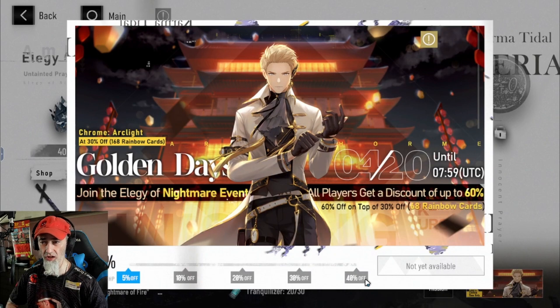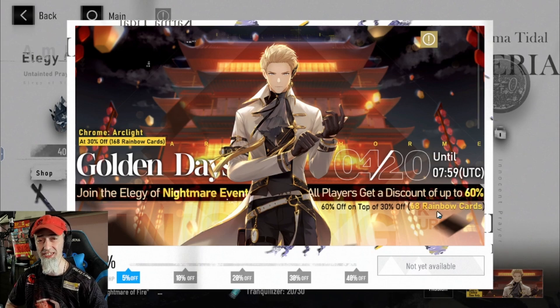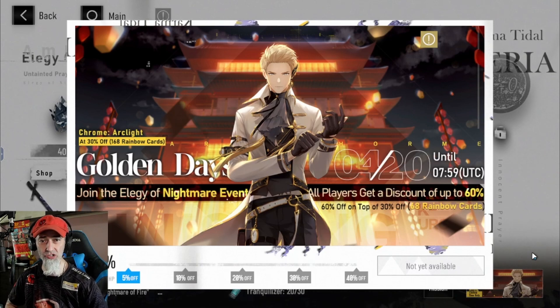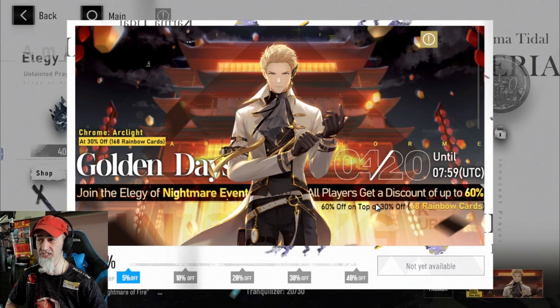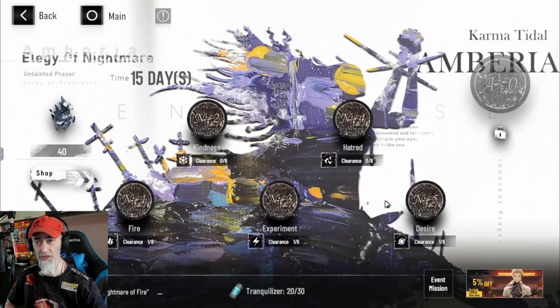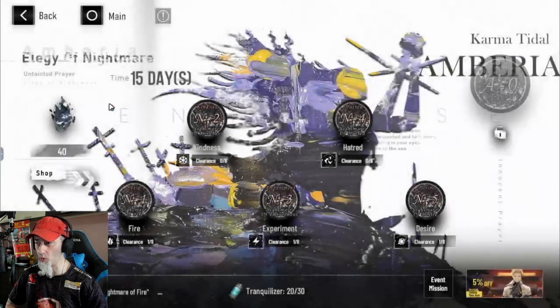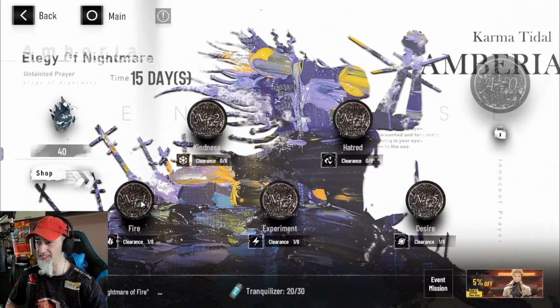As you progress through this, you're going to end up getting a better sale for Chrome's new skin — a 60% discount, which is actually pretty nice. This thing originally costs 168 rainbow cards and it's going to drop to 68 rainbow cards if you play through and finish it all the way. The skin isn't available yet, but if you're interested in buying it for 68 rainbow cards — which is a pretty good deal compared to the original 168 — you'll definitely want to do this. And even if you're not getting this skin and you're free-to-play, you should do this anyway because you can get rewards that help your progression.